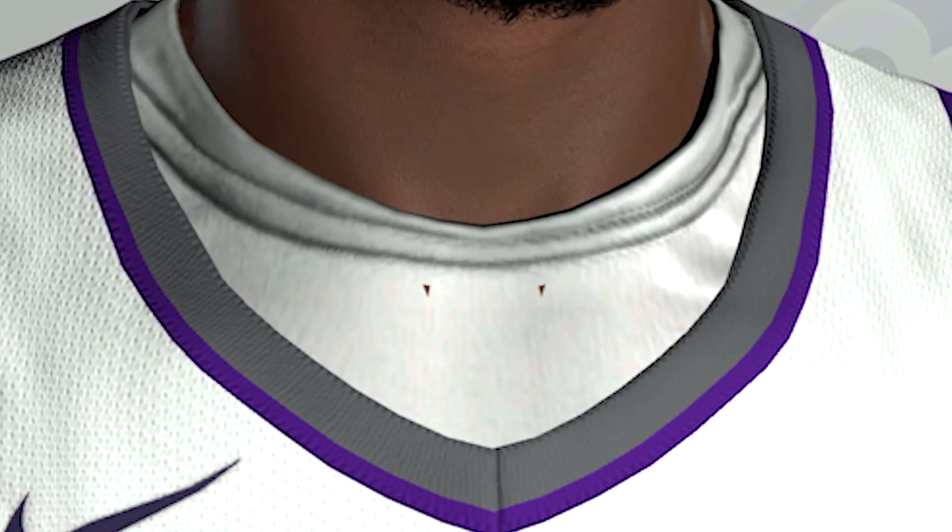Staying on the Kings at number eleven — De'Aaron Fox. He had long hair; now he has short hair. They fixed it on next gen and now they have it on current gen too, so it's a complete fix for De'Aaron Fox. For some reason there are missing polygons on his shirt — not sure if that's a glitch that needs fixing — but overall the face, beard, and hair is perfect.